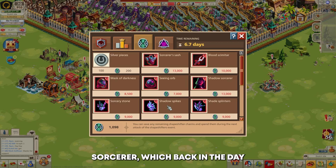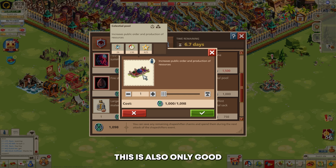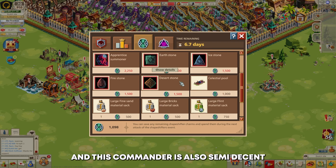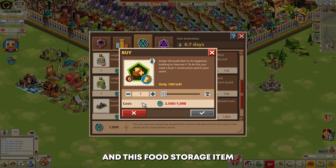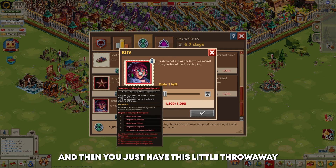Let's look at the actual rewards. First, the Charm Shop — you can get the Shadow Sorcerer, which back in the day used to be a really good castellan, the go-to for most players. Then we have the Celestial Pool, which is only good if you're sub level 70. Once you reach level 70, none of these rewards actually help. You also have the Apprentice Summoner, a commander that's semi-decent for sub level 70 players. Then there are materials which, at my level, don't really matter.